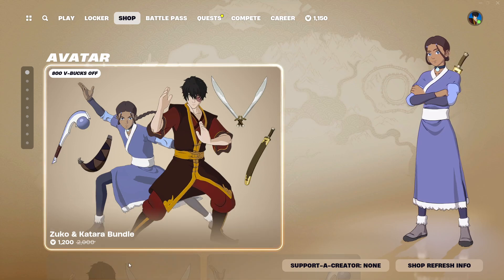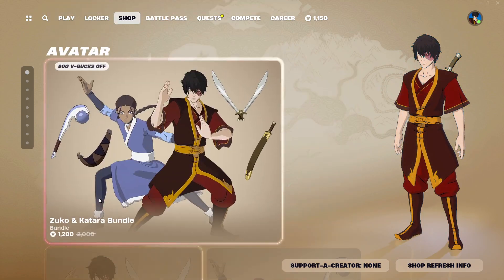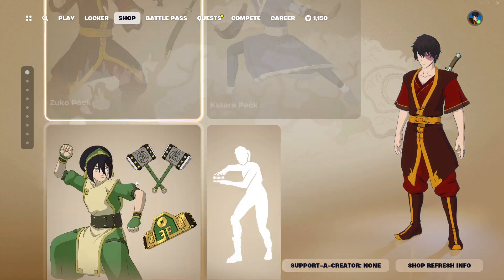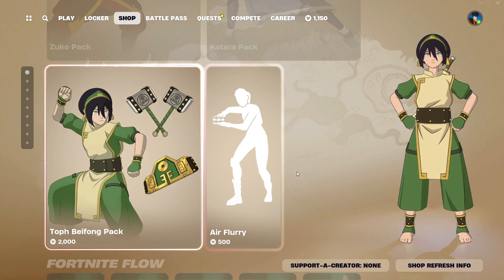As you can see, the Zuko and Katara bundles are still here. I own Zuko — I bought the Zuko pack — that's why it's only 1,200 V-Bucks. Still overpriced as always, but you can get them separately. Same with the Toph Beifong pack still here and Air Flory.